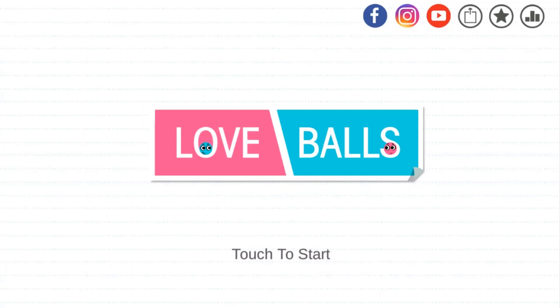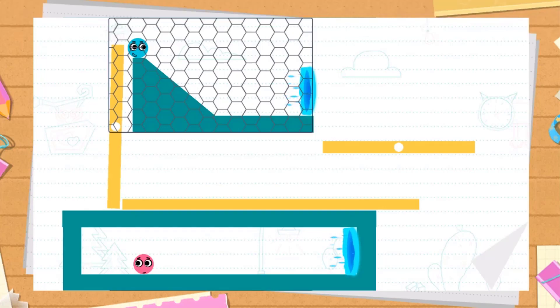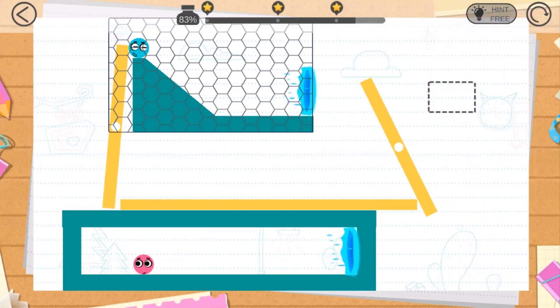Hello everyone, welcome back! This is Crazy Master Gaming playing Rock Ball. Let's continue the level from where we left off last time. This is level 316. We need to draw lines to make the blue ball and the pink balls go together.